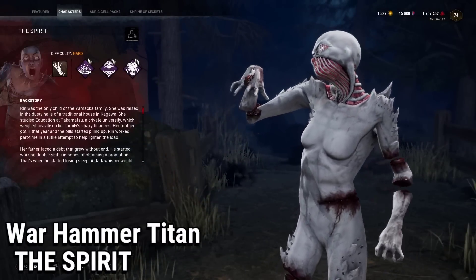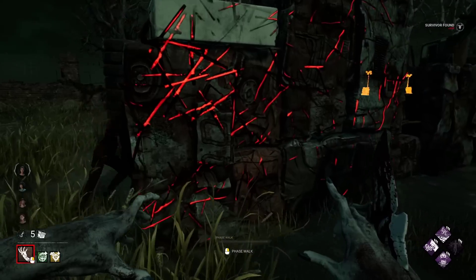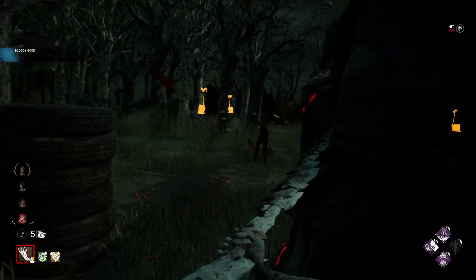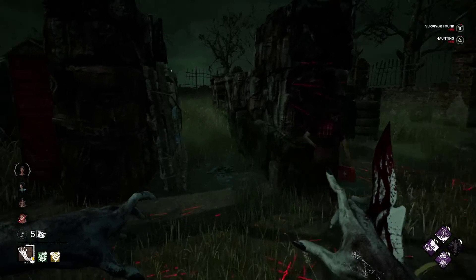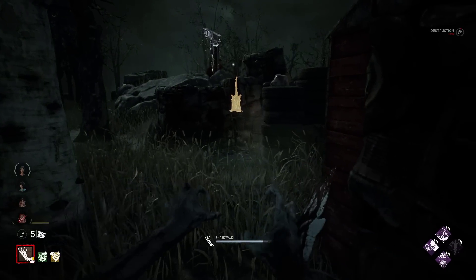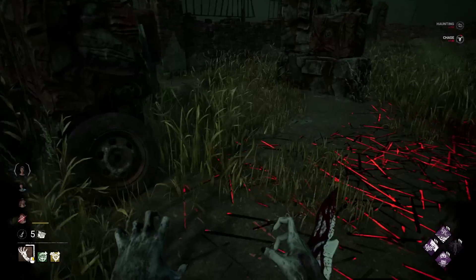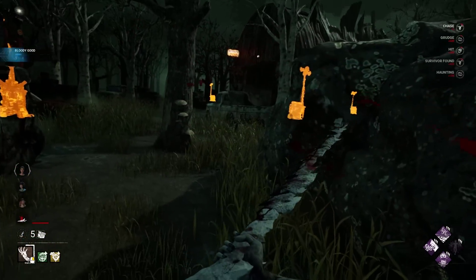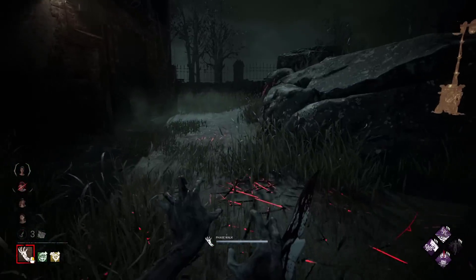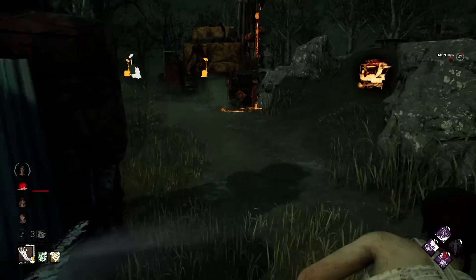This is probably the most disappointing ultra-rare skin in the entire game. Part of the Attack on Titan collaboration, the Warhammer Titan skin for Spirit changes basically nothing — it's literally the same body type as Spirit. There is no voice change at all, no special sound effects as far as I'm aware, and even if there are, they are so meaningless I cannot notice the difference. The weapon is also very disappointing. I have to admit I haven't watched the anime at all, so I am completely unfamiliar with these characters.